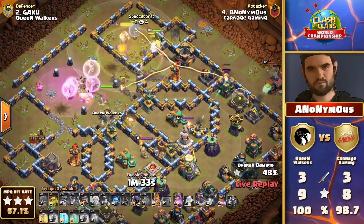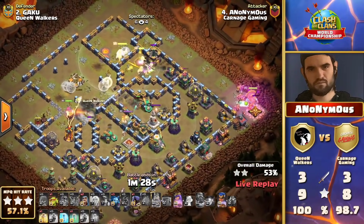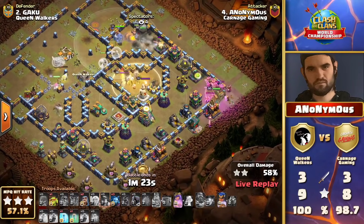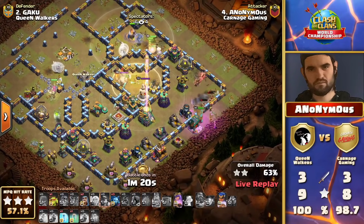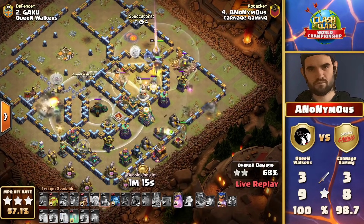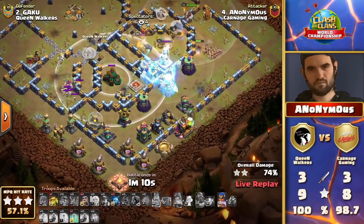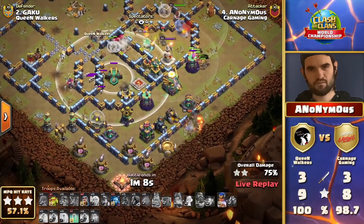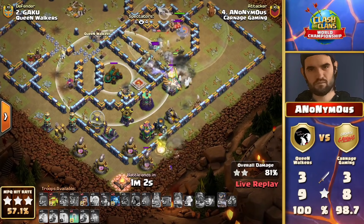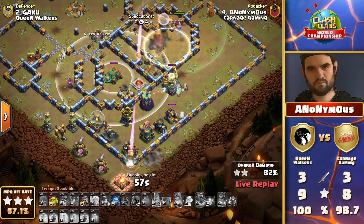He loses a few hogs to a spring trap though, and that might be a hitch. The hybrid from the top will hopefully force the queen down toward the multi and the scatter shot. Leaving that multi left over is a tough play — but look at that one wall breaker, coming all the way to the center to give the queen pathing toward that scatter shot. If she can get that down soon it will be very helpful. The hybrid healers are across onto some of the hog riders; there's a lot in the center of the base still to go down.